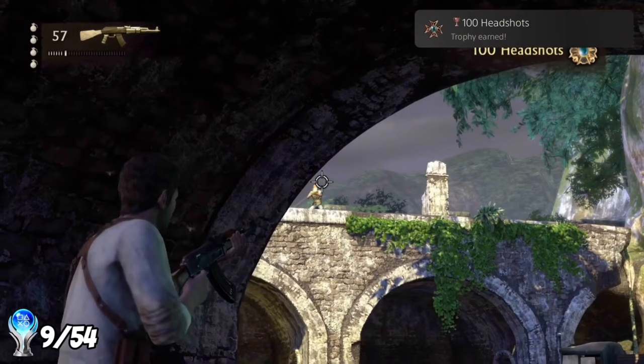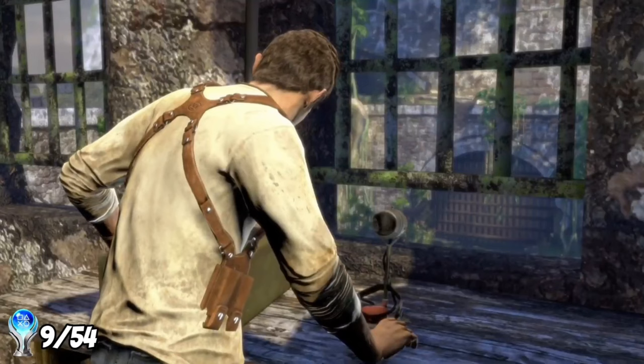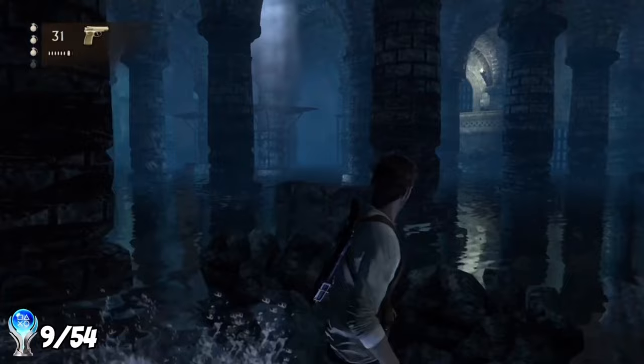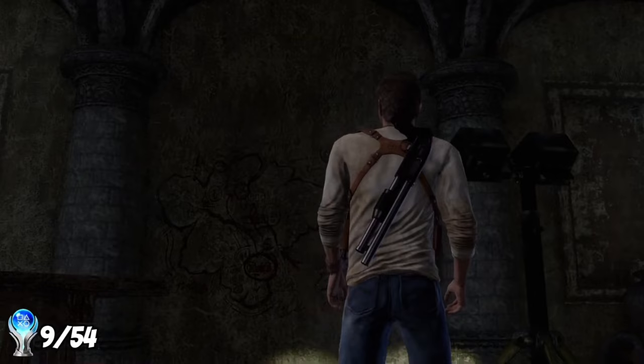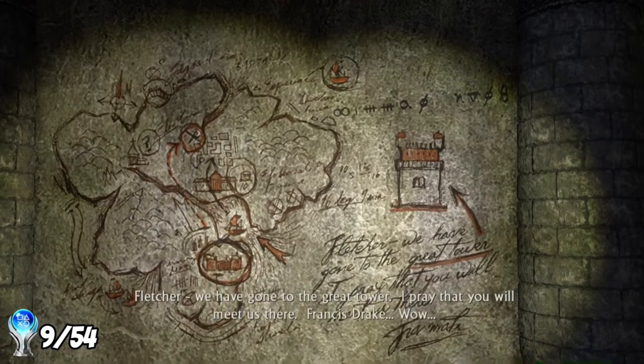When I reach the room with the radio, we find Elena who runs off before spotting us. Someone speaks on the radio, causing Nate to speak Indonesian to try to get the guard to open the gate. After this I fought my way through the fort. Most of it wasn't difficult, however the underground water section had me dying a couple of times, and I had a feeling it would be really annoying on brutal mode. I eventually reached a room with writings on the wall by Francis Drake — a map and a message to someone called Fletcher, telling him they had gone to the tower.